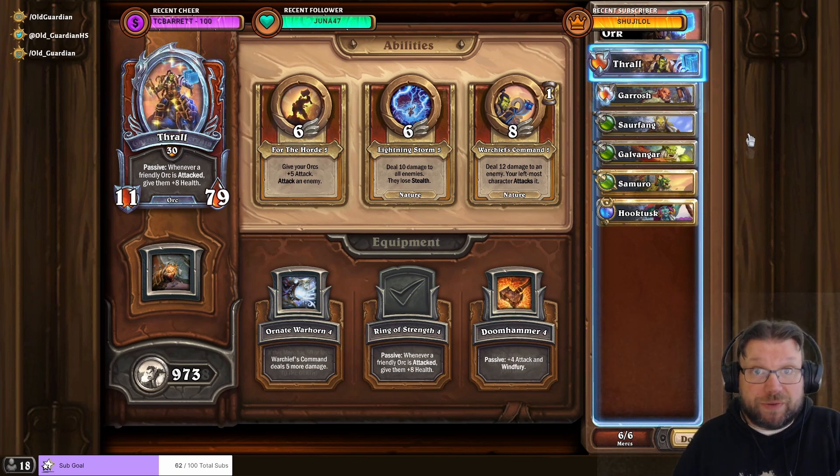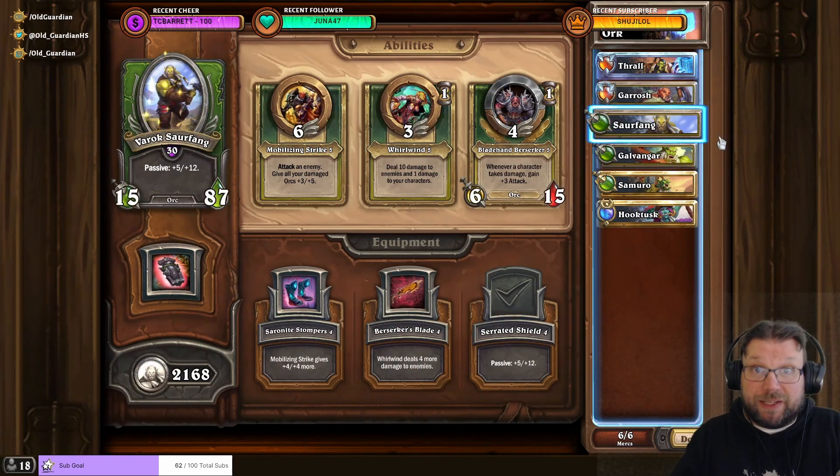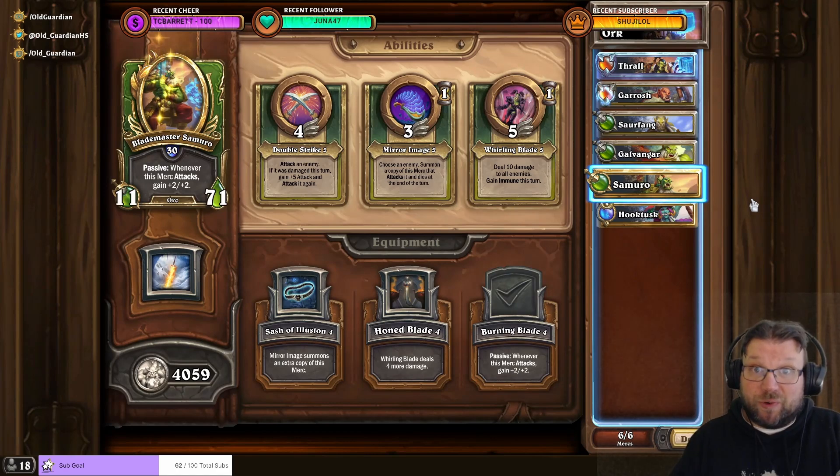I'm using Trull with Ring of Strength, Garrosh with Tusks of Manoroth, and Saurfang with Serrated Shield to climb. At the boss fight I bring in the Green Orcs: Saurfang with Serrated Shield, Galvanger with Fury of the Frostwolf, and Blademaster Samuro with Burning Blade. And this is what both comps look like in action.